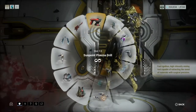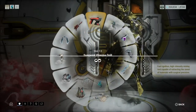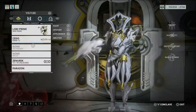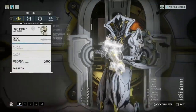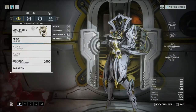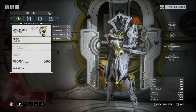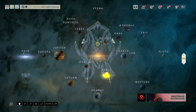After you buy it, go to your gear and just slot the drill and you are ready to go. For the farm, the best frame is Loki Prime, because you don't want to be annoyed by small enemies — just go cloaked and it will be fine.